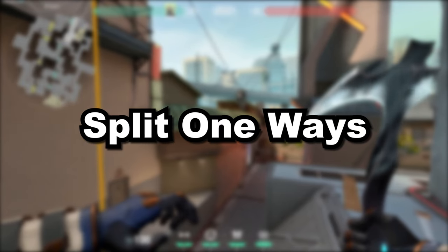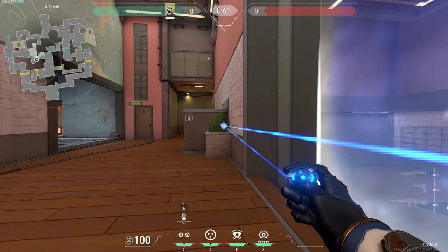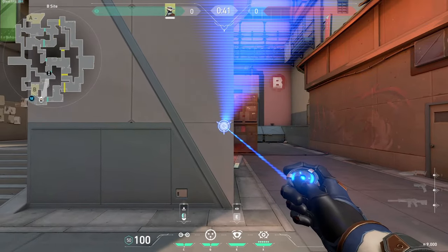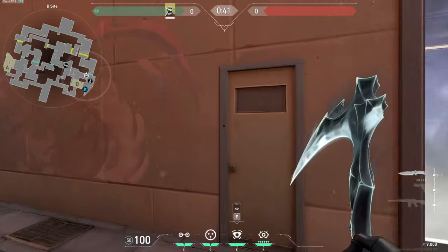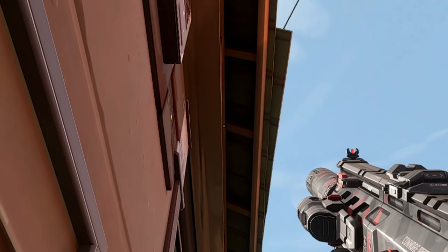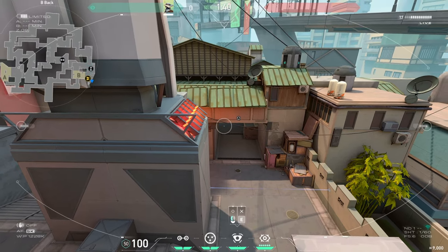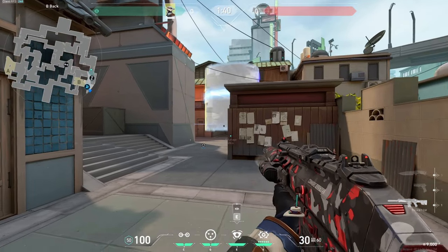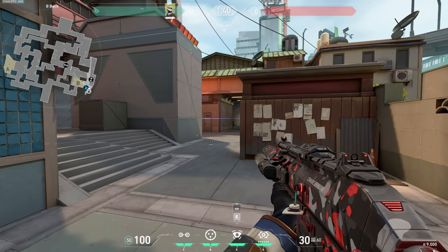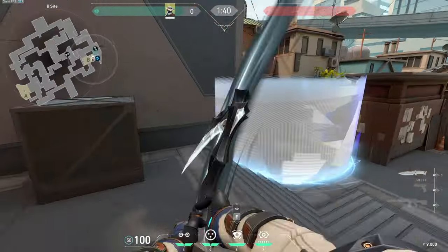Moving on to Split. This first setup is pretty well known, but it's essential for every Cypher player to know. Throw your first trip across heaven like this, then come over to Raptors and jump through your cam high on this wall. For your second trip, throw it right here at head height, and now we're going to throw a one-way for main. Walk into this side of the door, look up at this light beam, and go over until you hit this other beam, and toss your cage. Throw your second cage here and hop on your cam. Playing off of the setup is really simple — sit on your cam and wait for an enemy to start coming out of main. Once they're under your one-way, pop it and spray anyone in this area down. This trip is here to stop any duelists that come out onto site quickly — for example, if a Jett dashes out, they're going to hit this trip and you can just pop your cage and spray them down. You can also use this cage to cross over onto the other side of site.